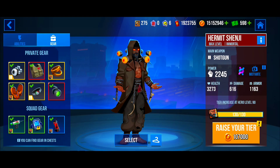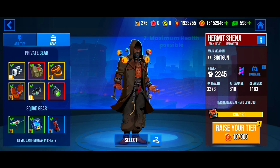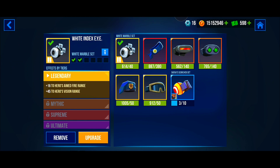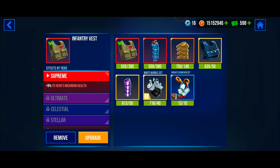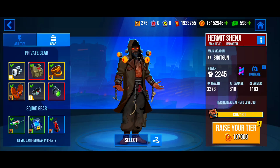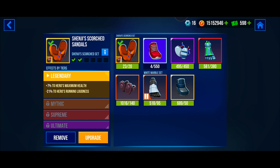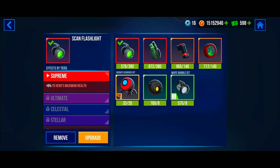Our third build will give Shenji the highest possible maximum health. In this build we have the Index Eye for more vision, the Infantry Vest for more health, the Scotched Bracelets for more armor penetration, the Scotched Sandals for more health, the Index Collar for more damage to enemy health, and the Scan Flashlight for more health.